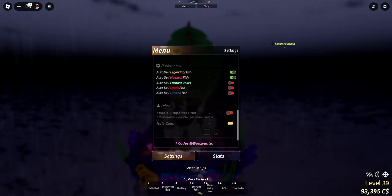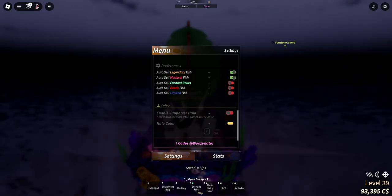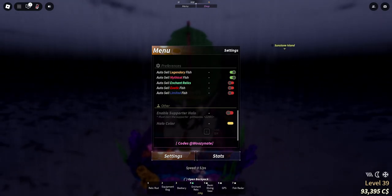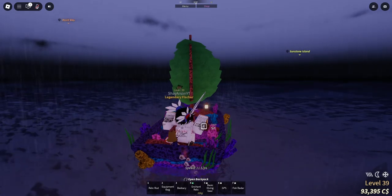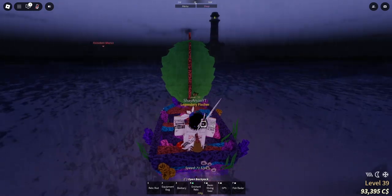It's down here — you have to enable these. I wouldn't recommend auto-selling your enchants, exotics, or limiteds unless you really want to. So yeah, it's pretty cool. I figured if any of you guys bought it and don't know why you can't sell your mythics, I've finally figured it out.